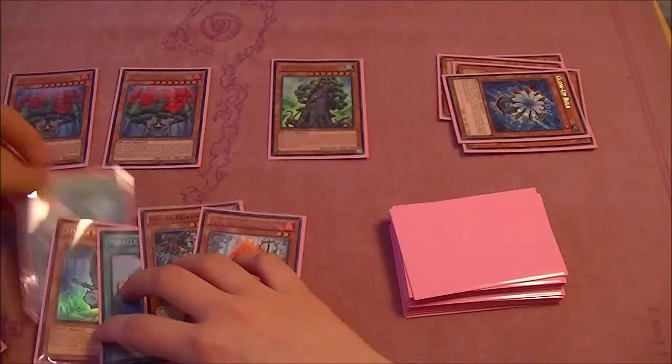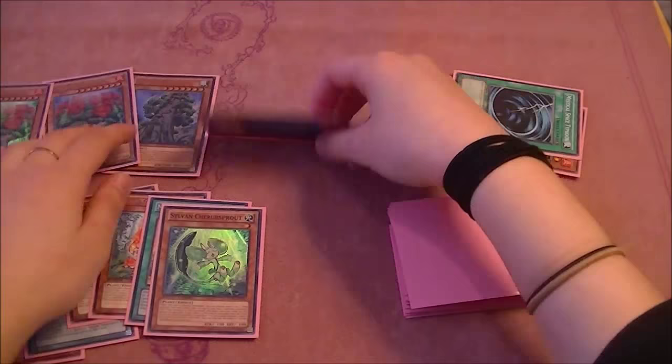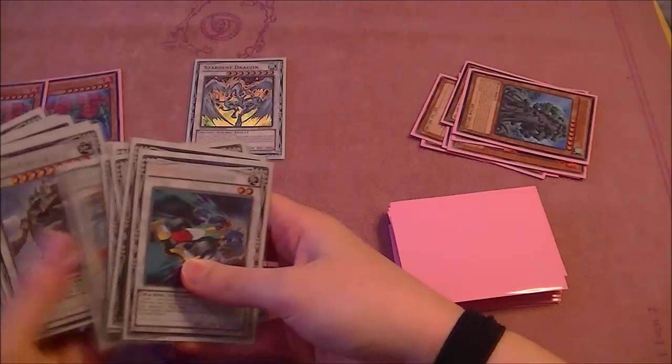I'm going to use the sage kolya first, and then I'm going to use the hermitry — which was a glow bulb, which is really nice — and then we're gonna get a kumashruma with our draw. I'm going to use the glow bulb's effect to excavate the mystical space typhoon, go for the glow bulb, and then I'm probably gonna make stardust at this point as it's a nice bit of extra protection. I'd make the stardust and also make the felgrand.